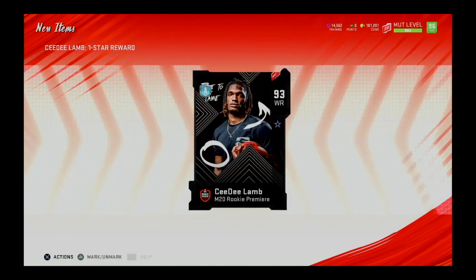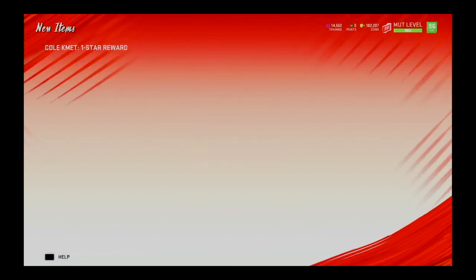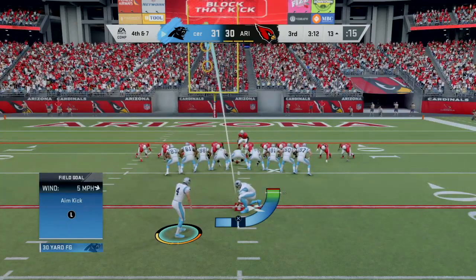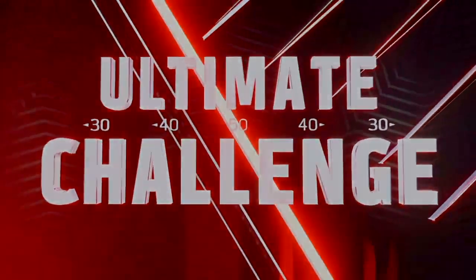I already completed a bunch of challenges and got about four 93 overall rookie premier players — Burrow, Lamb, Clyde Edwards-Helaire from the Chiefs, Tristen Wirfs who went to Tampa Bay, and the tight end as well. This next challenge gets me Derrick Brown, the defensive tackle.